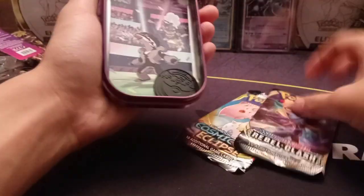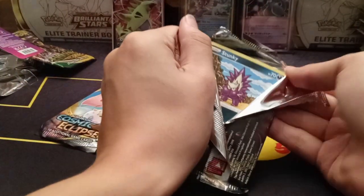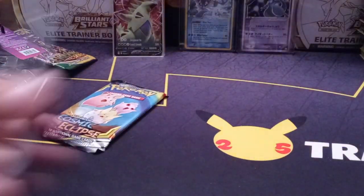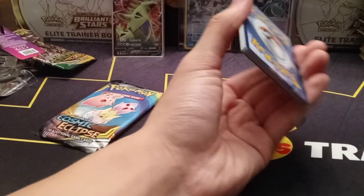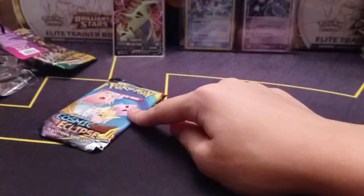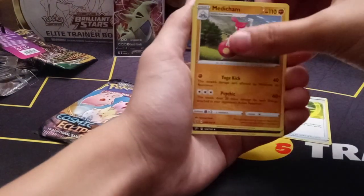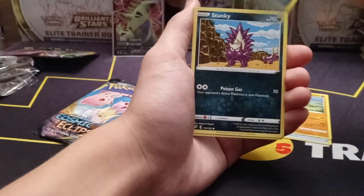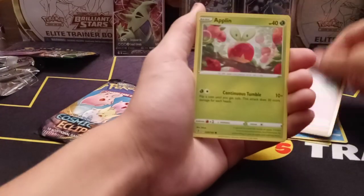Cosmic up first, then Rebel Clash, Sweet Corn, and the Obstagoon. These tins do not come with codes but the packs themselves do. Let's crack through these — start with Rebel Clash. Cosmic is a really fun set. If you're looking for a booster box at about $500, I'd say go for the store box and buy 36 of these tins at $10 each — 360 bucks for basically two booster boxes of Rebel Clash and Cosmic. I'd like to see a Boss's Orders rainbow; they're about $38 each — that'd be a nice hit.